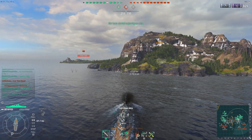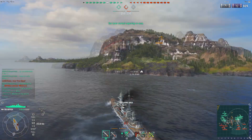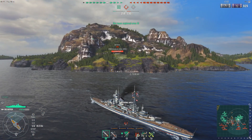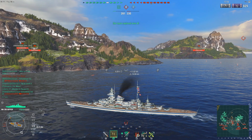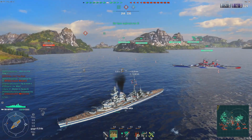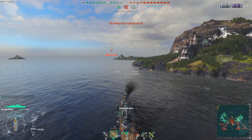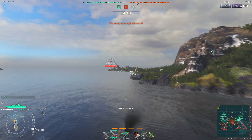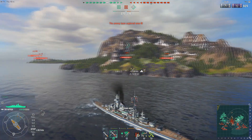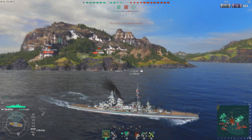At this point, the enemy team is in the process of capping B. Derp's team is capping the A-cap point, but they've already managed to lose one of their very few precious destroyers right off the bat. This is going to give the enemy team double the destroyer advantage. That Udaloi is going to cause some problems because it's a Russian destroyer, and it's annoying the hell out of Derp and everybody else with its volume of fire and fire starting.